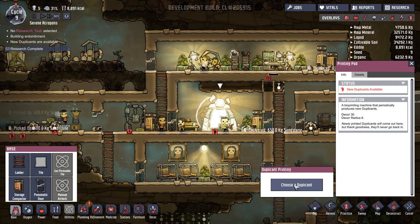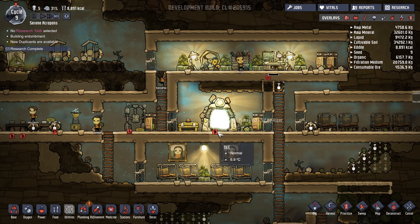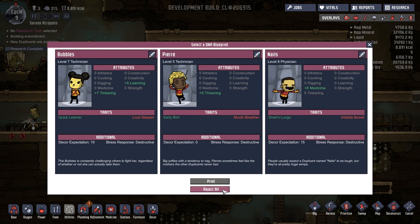Now we've got a new printing pod — let's see who we get. I'm generally going to take people; you can refuse. There are two ways to refuse: I can say I don't want anyone yet but I'm not going to recycle it, or reject all, in which case the printer turns off and comes back on in a little while.